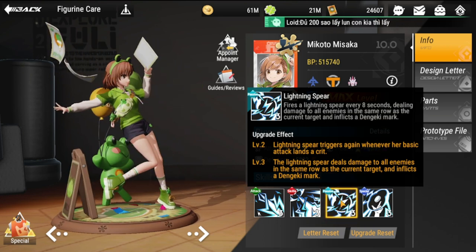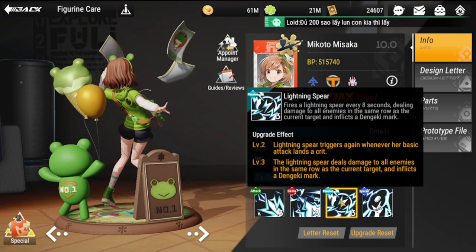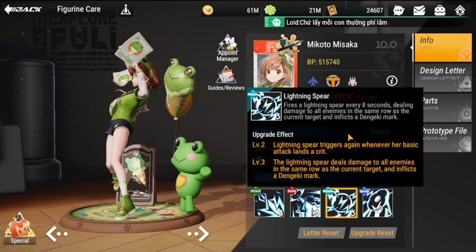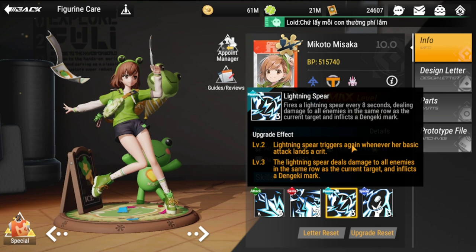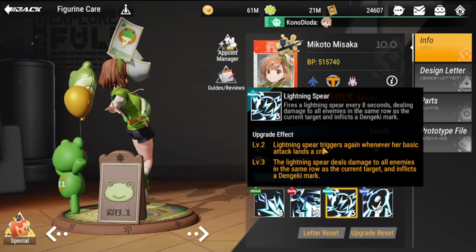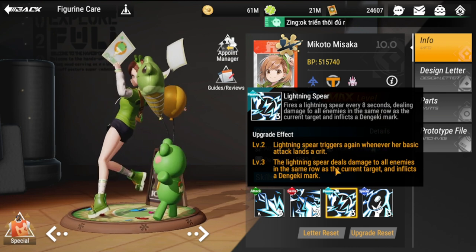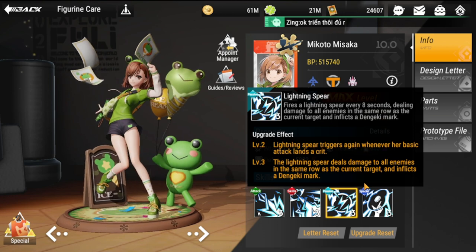The Lightning Spear passive fires a lightning spear every eight seconds, dealing damage to all enemies in the same row as the current target and inflicting a Dengenki mark. Lightning Spear triggers again whenever her basic attack lands a crit — so take note, you need to increase her crit to above 50% to trigger it more frequently. At Level 3, Lightning Spear deals damage to all enemies in the same row and inflicts a Dengenki mark.